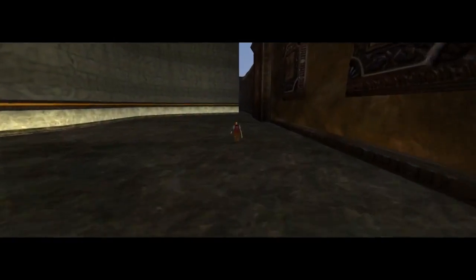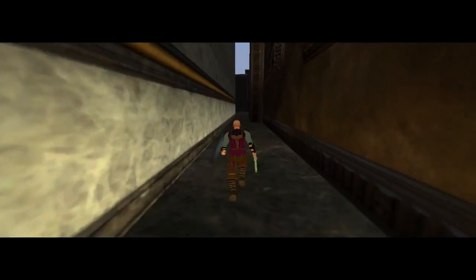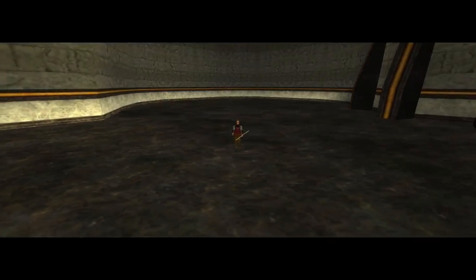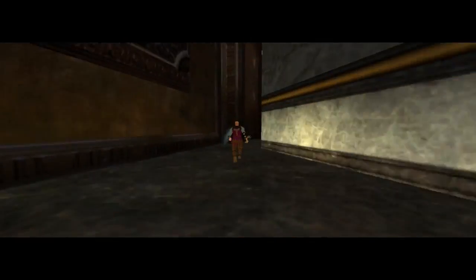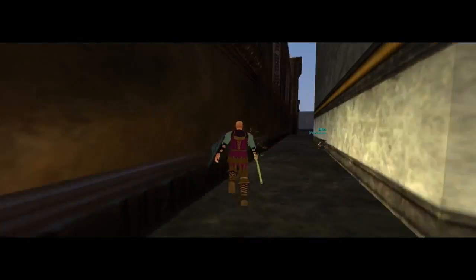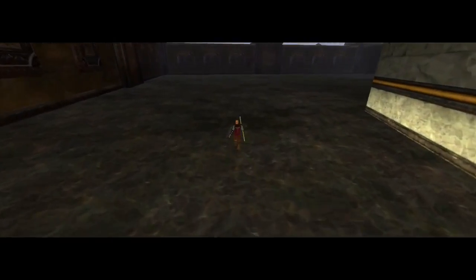I just thought it was kind of neat. There's really nothing back here like there was in my other video about Plain of Tranquility, where there's a small area with chairs and desks and mirrors and stuff. It looks like the map maker, whoever designed this map, just created this whole inner area, which is pretty neat.